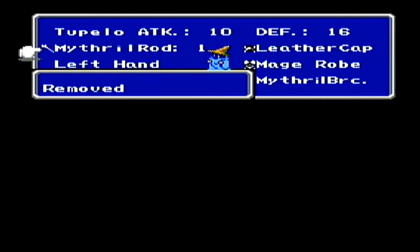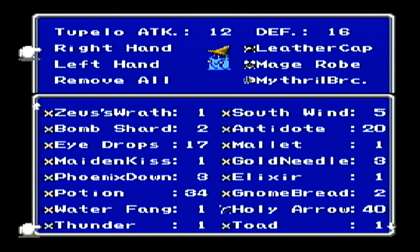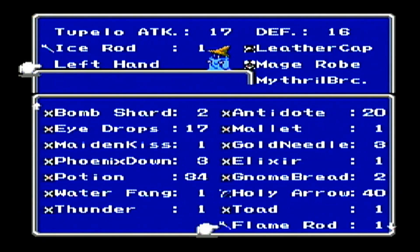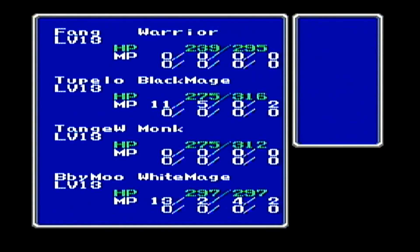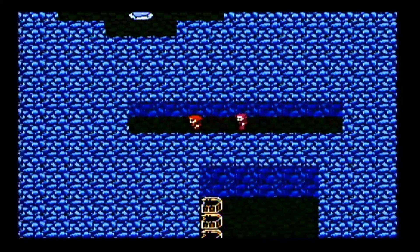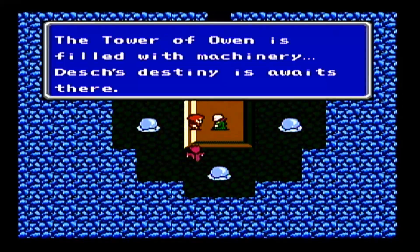So let's rob these guys here. We've got an ice rod and a flame rod — they're supposed to boost the elements they're named after, giving fire plus and ice plus, but they don't actually work. Well, it gives Tupelo an item at least. The Tower of Owen is filled with machinery, and Desh's destiny awaits there.